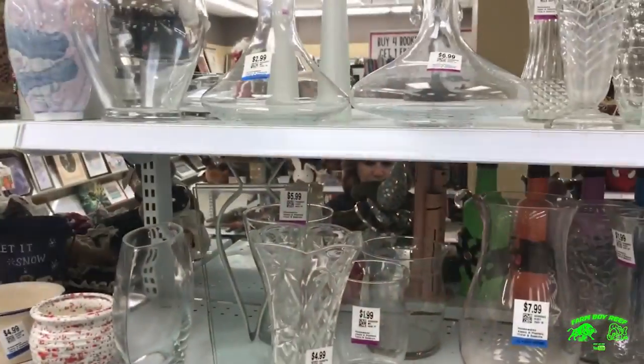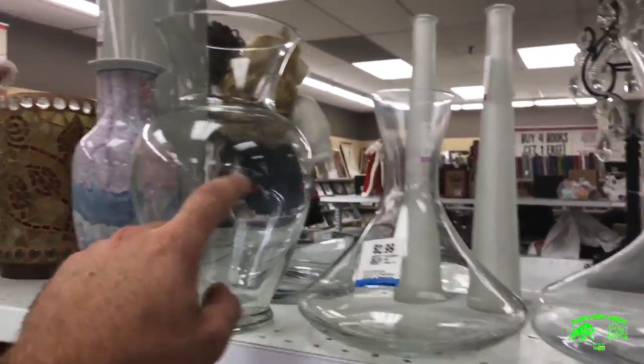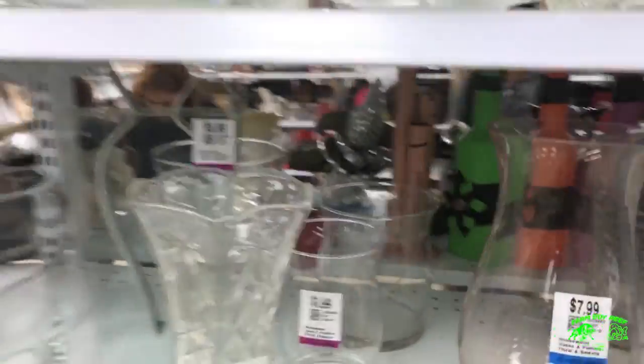All right, farm hands — we're in here. I found the aisle where all the glass is. You guys can see all kinds of stuff. I think I'm gonna look through here and see what we can find. Here's all the vases — I found a pretty nice one. I'm liking this one right here. There are smaller versions too, all kinds of stuff.